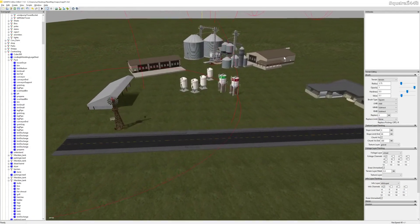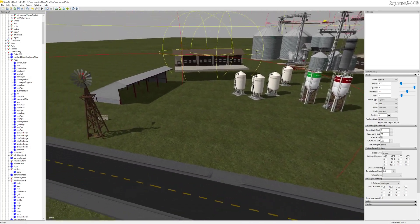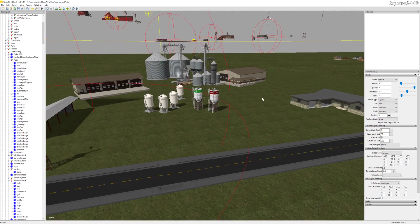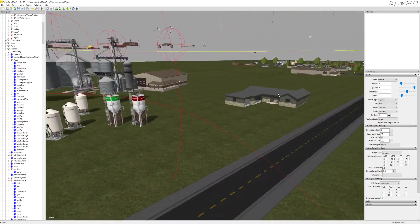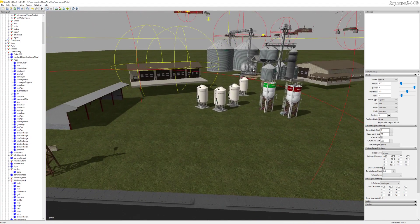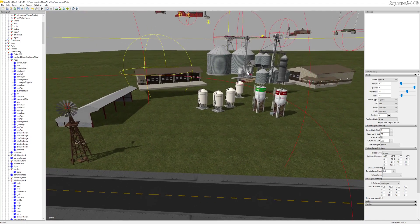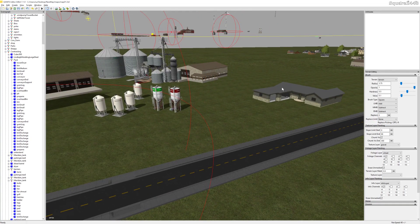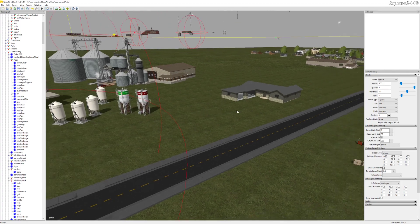What's up? This is Squared2440 with a Slater 17 map building video. Today we'll be building the main farm for the map. I extended the road all the way over here from the town, and this will be the main farm which will have the silos and the shops. Then we'll be having different farms for all the different animals — cows, sheep, pigs — and behind our farmhouse we'll be having a horse area, which should be pretty cool.